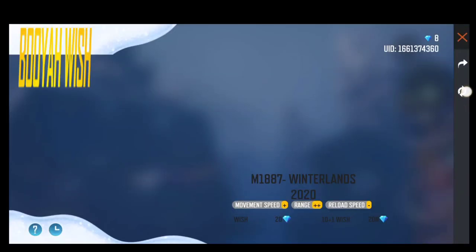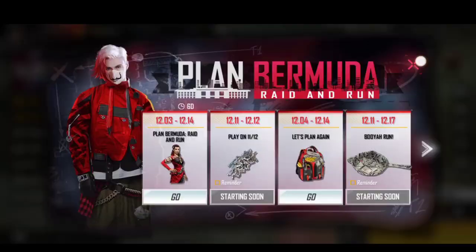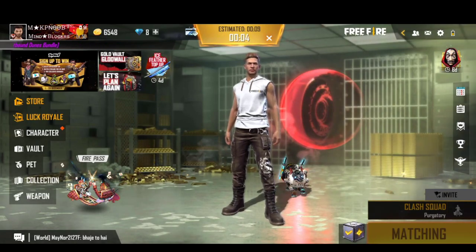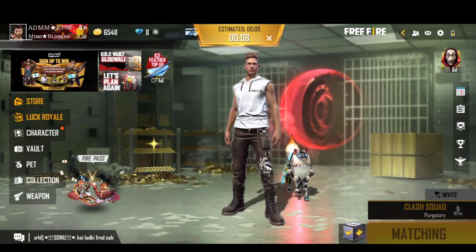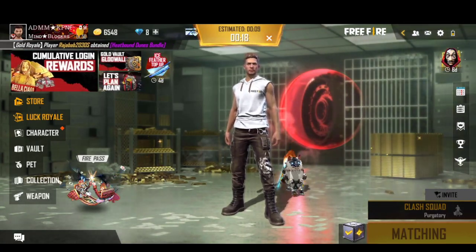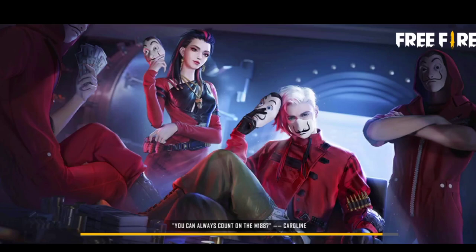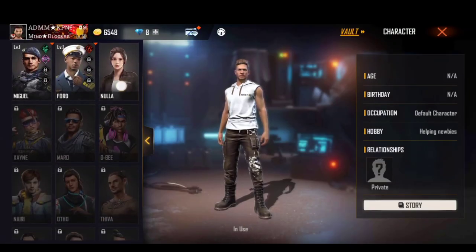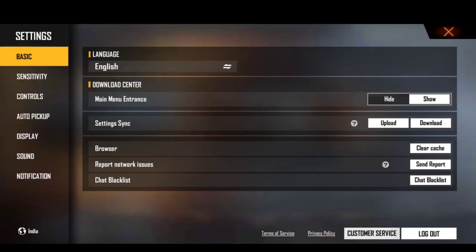This is a close symbol and you can start a class squad match. You can start a first round, a fast round. The character section is the 3P and you can be another character.